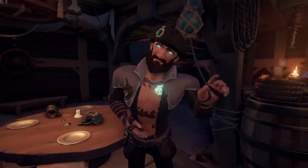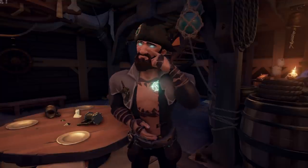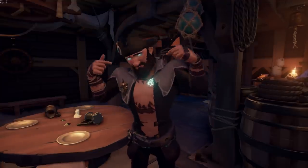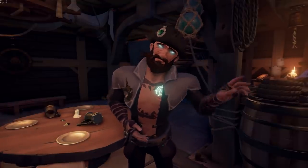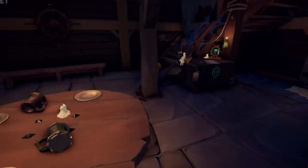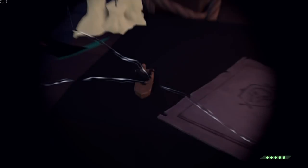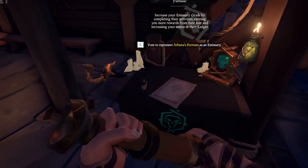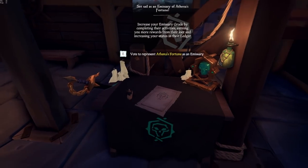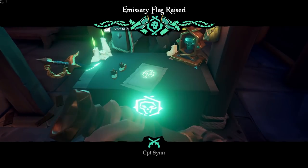This one really shouldn't be a rare tip, but unfortunately it is. A lot of people come over to my Twitch and ask, 'How do you know how many boats are on your server?' It's really simple. There are emissary tables on each island where you vote to represent emissaries. You can see tiny little boats on the table — depending on how many boats on your server are doing that emissary. So if there's one boat shown, there's one Athena on the server; if I put mine down, there are now two Athenas, and everyone at every outpost can see that.